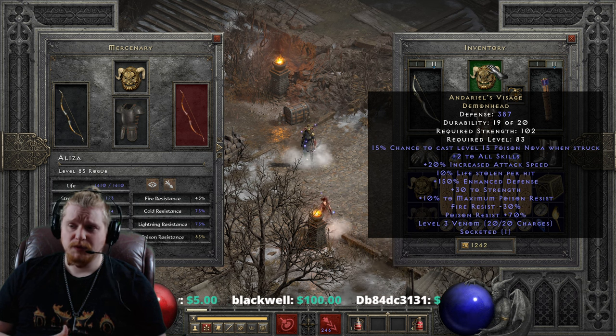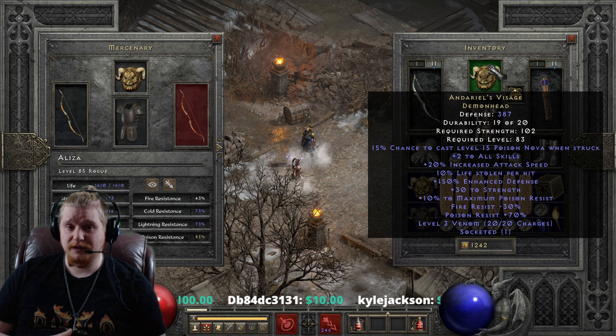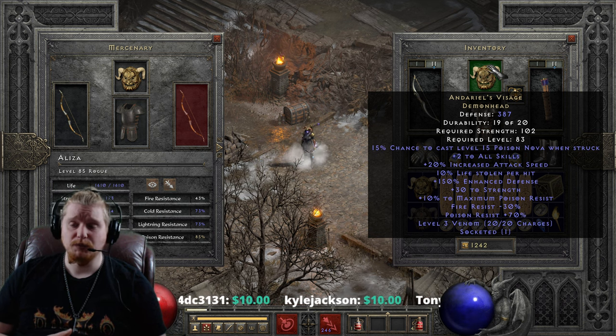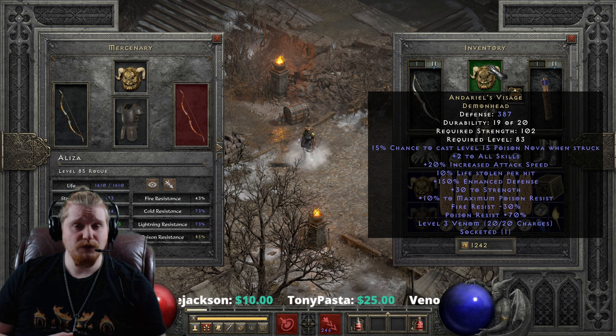A lot of the time, people will actually socket this with a Ral rune just to completely counter the negative fire resistance, or try and find a 15% IAS jewel that also has fire resistance on it for that purpose. Another thing people like to do with this helmet is put a Cham rune in it for Cannot Be Frozen, so that their mercenary has the Cannot Be Frozen effect.